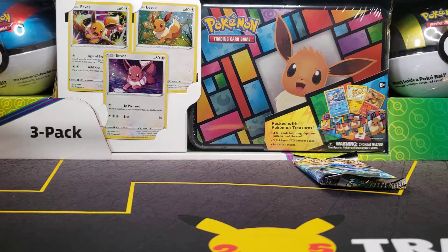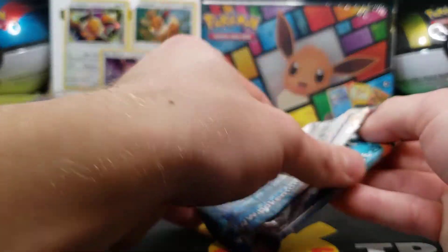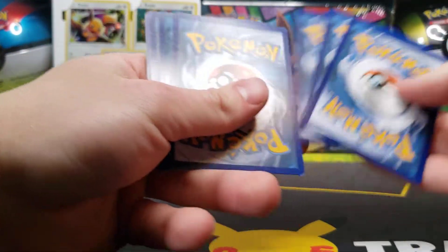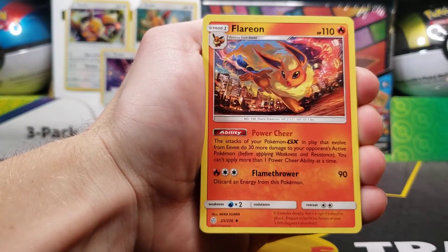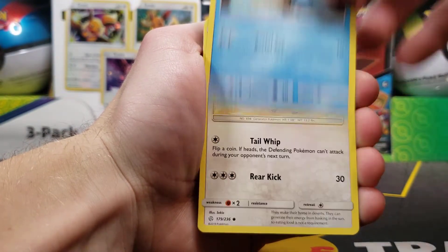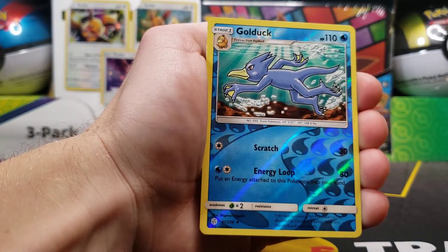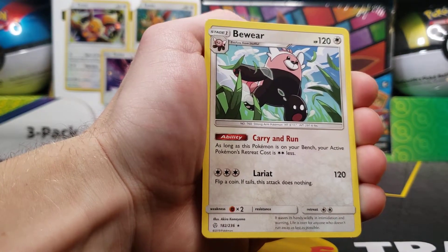Alright, so that leaves us with our final pack here: Cosmic Eclipse. Let's see what this pack has in store. I will be saving that code card — don't run across too many Cosmic code cards nowadays. We have our Darkness Energy, Absol, a Flareon — very nice — Roller Skater, a Woobat, Ducklett, Helioptile, Cosmog, Slugma, a cool Golduck underwater reverse, and our last card for the day is unfortunately a non-holo Beware.